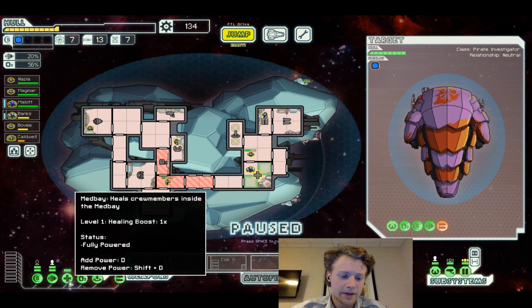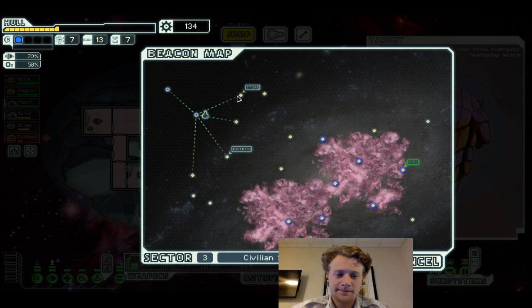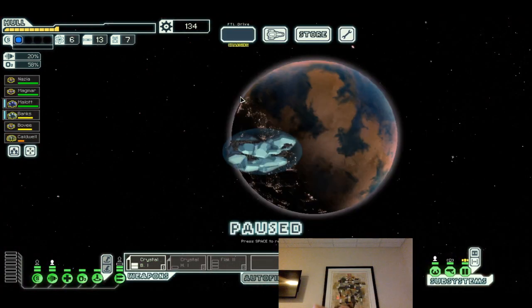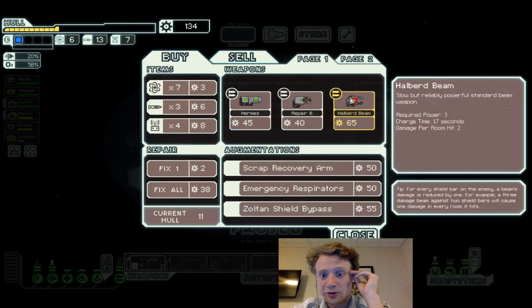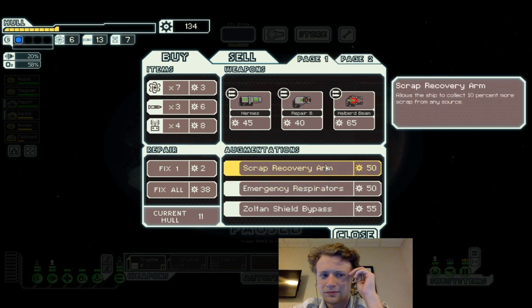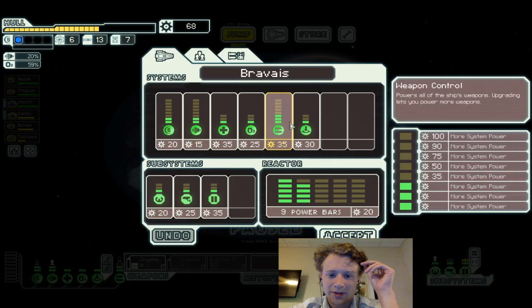Cadwell, you can get in there and Bogey, you can get in there. Let's close these doors, turn on the power, and go to the shop. We need to probably get this flak going or get shields. Scrap cover for arms is actually really good too, especially this early on.